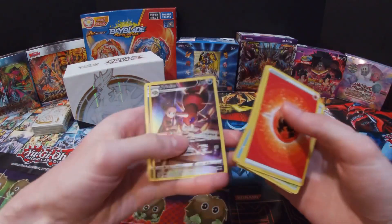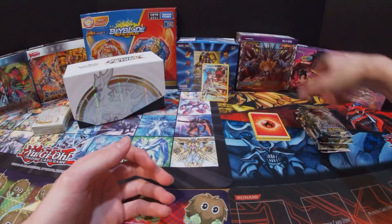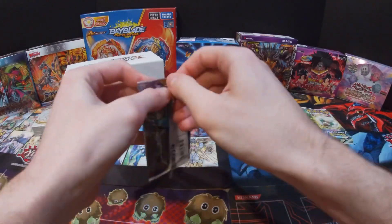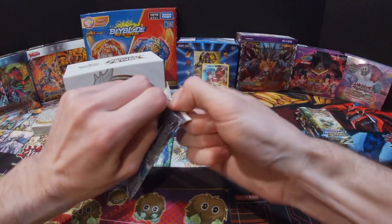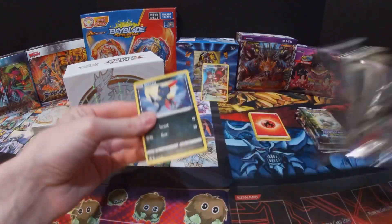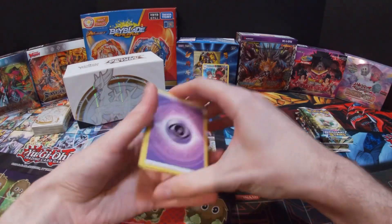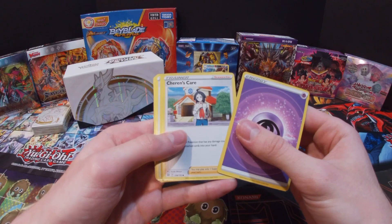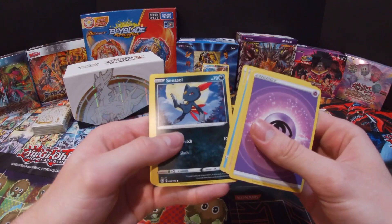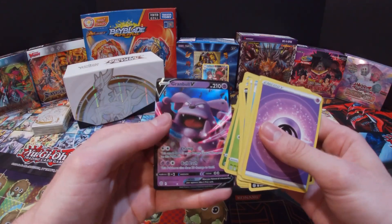We've got this Ariados which looks really nice, and then a Muk. Psychic Energy, Shaymin, things they say that Bear Tick, Collapsed Stadium, Sneasel, Corefish, Magmar, Spiritomb, Burmy, Purrloin, and then got a Rampardos V.